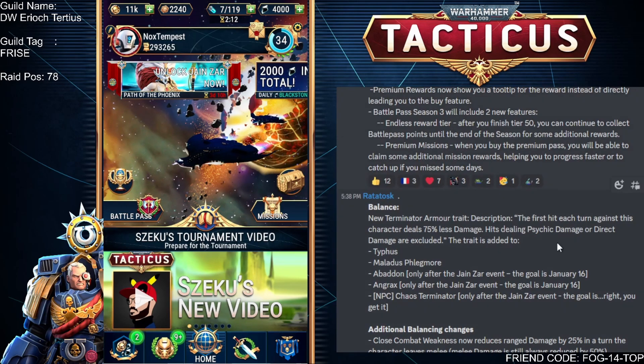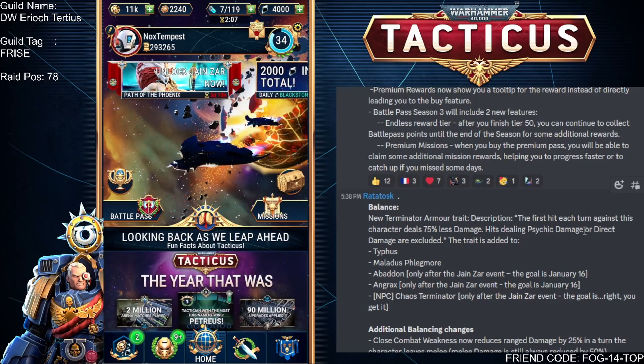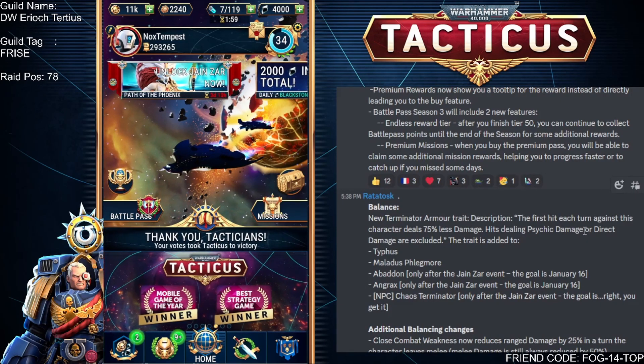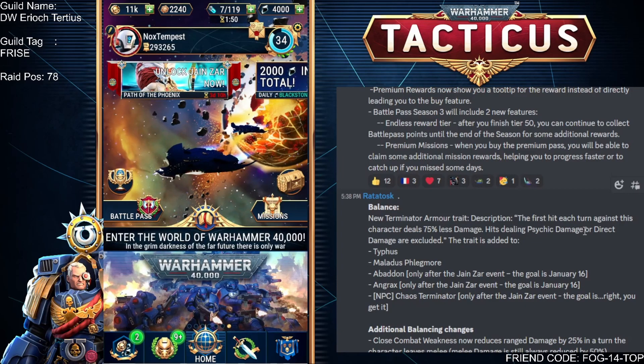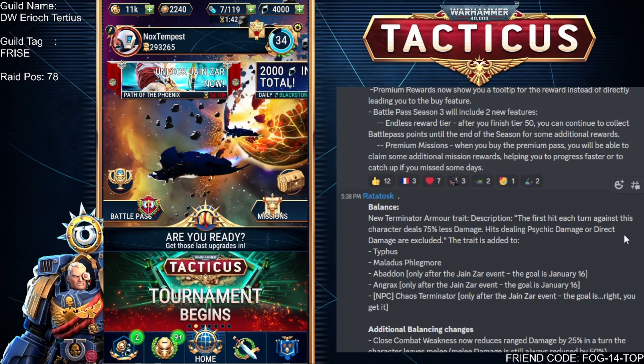They've introduced a new balance change with a new Terminator armour trait, which is going to reduce the first hit against this character to deal 75% less damage. I'm assuming that means if you do six hits, it's the first of the six that does less damage. When you have that many hits they tend to not be very hard hitting anyway, so it's going to be really good against those one big powerful shots and maybe not so great against multiple shots.